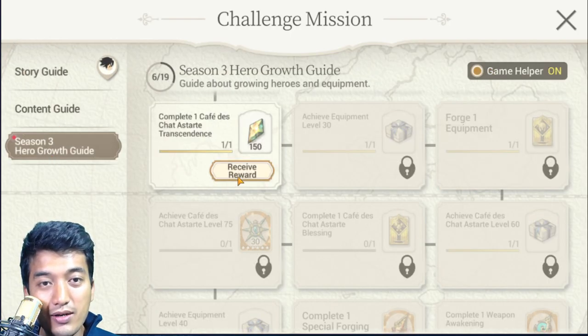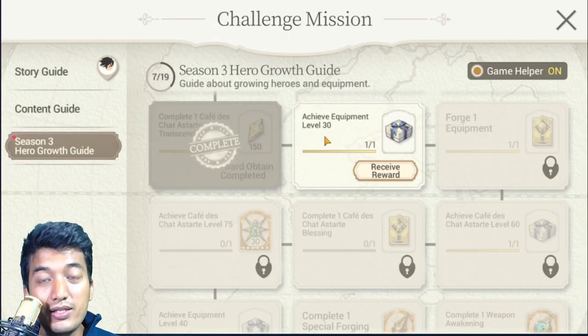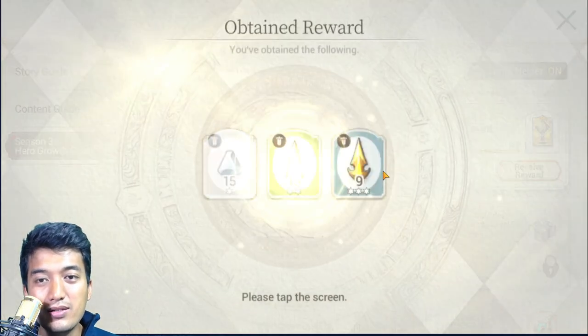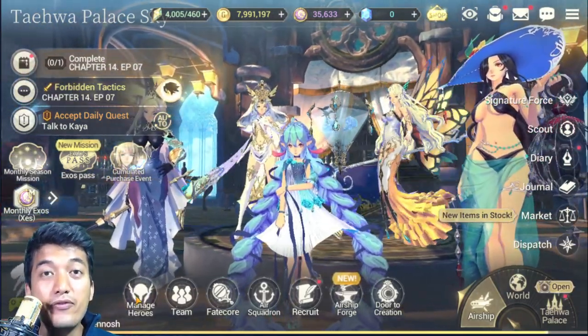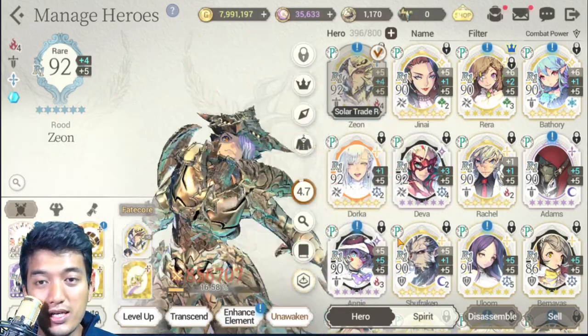Back in the Season 3 Hero Growth Guide, the transcend is completed. Next is Achieve equipment to level 30 — you know the polish? Yes, just polish your equipment and you'll be able to get them to level 30. Next is Forge one equipment. So what is forging? Forging is the process of increasing the grade of your equipment — if they are 3-star grade, getting them to 4-star grade is called forging.